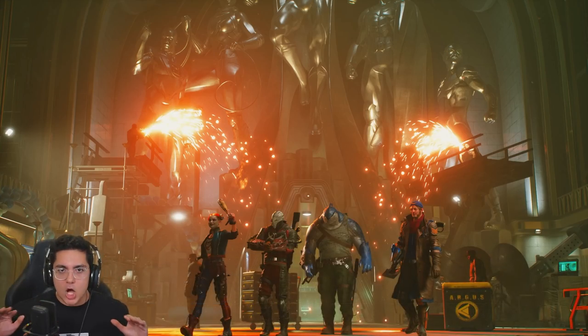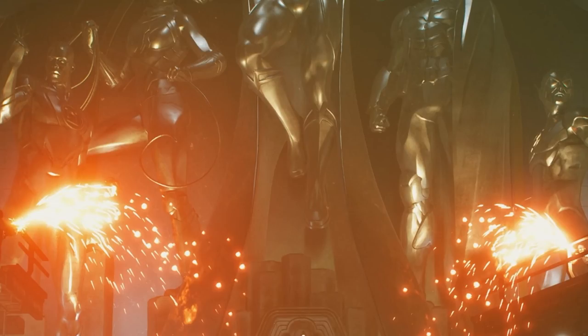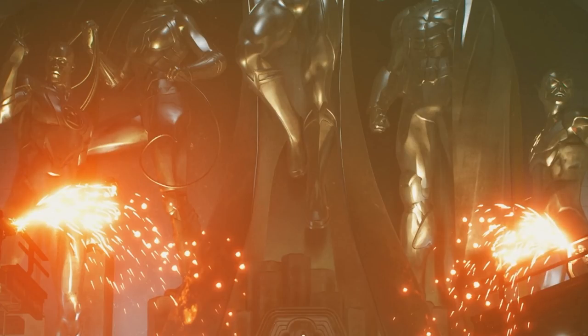This is a huge shot — the Hall of Justice. The Suicide Squad is standing in the Hall of Justice and behind them are statues of the main Justice League lineup. From left to right: Jon Stewart Green Lantern, Wonder Woman, Superman in the center as leader, Batman — whose statue looks very reminiscent of the Arkham Knight suit — and at the end, the Flash.